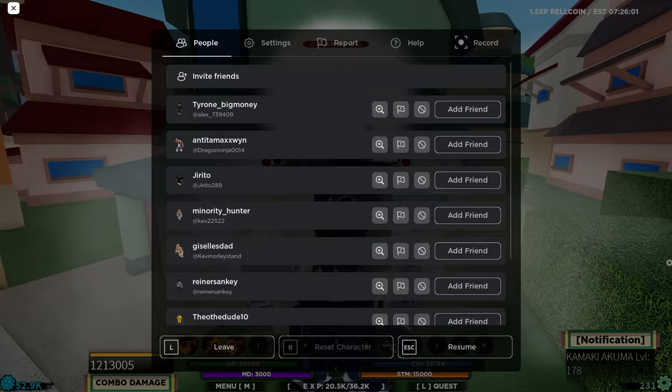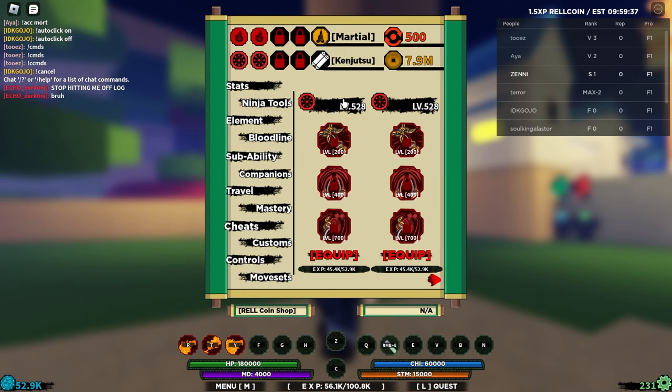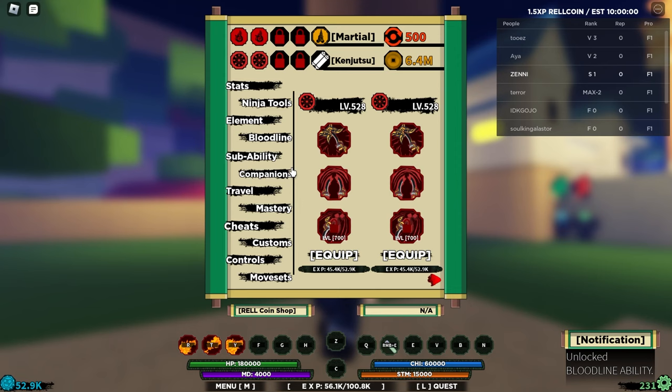All right, I'm back. It's been a while since the last clip since I was working on the video, but before I left I made sure to get my bloodline to 528. That means we can go and unlock the first two moves and the mode. The first move is called Kamaki Style Blade of Island. Let's buy that. The next move is going to be Kamaki Style Destructo Disc. Let's go unlock the mode - and the mode is free, okay, that's good.